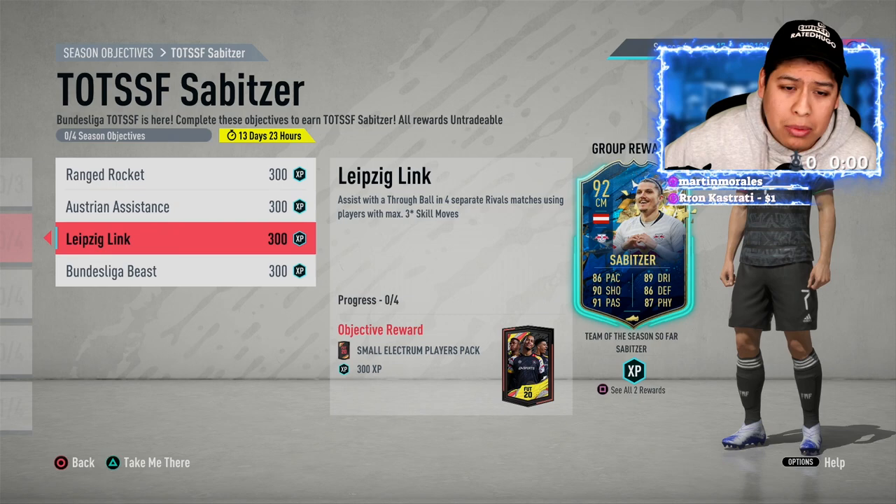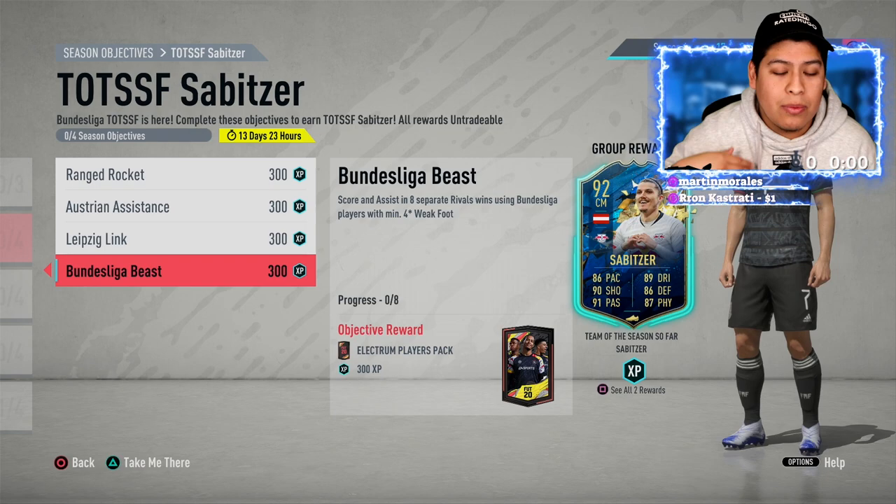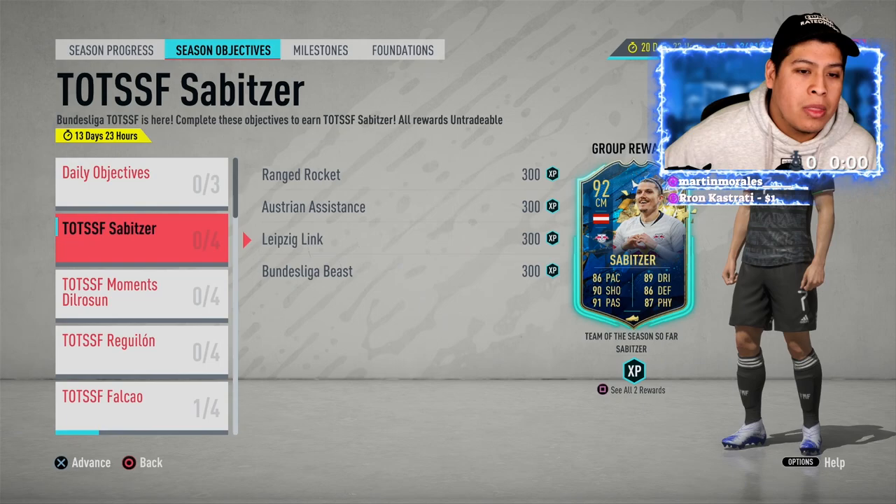You also need to assist with a through ball in four separate rival matches using players with max three-star skill moves. Then you have to score and assist in separate rival matches using Bundesliga players with a minimum four-star weak foot.